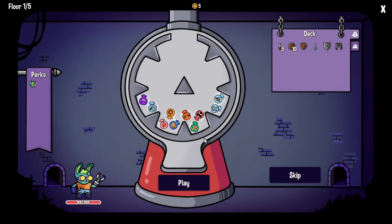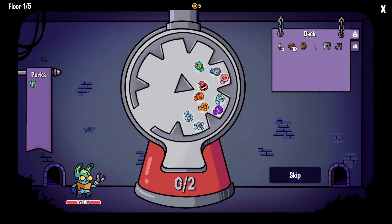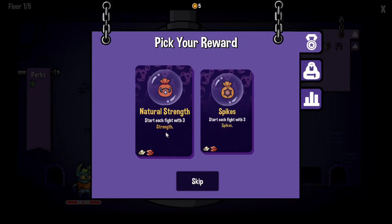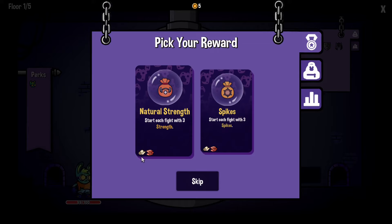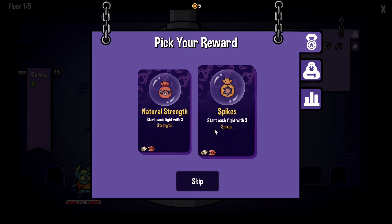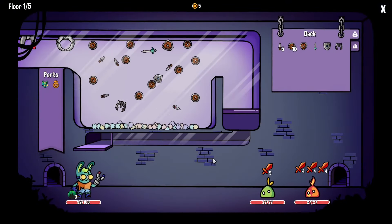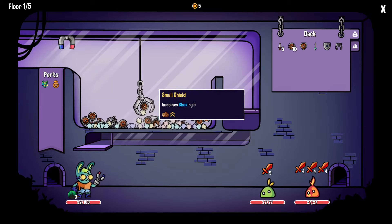There are even these little arcade machines here that you might find in an arcade or something. It's like someone really, really misses the days of arcade — I kind of do as well, to be honest. Pick your reward: start each fight with three spikes, or start each fight with three strength. We'll go with the spikes, but I have no idea which one's better. I kind of miss the days of arcade — there are some down at the seaside but other than that it kind of disappeared.